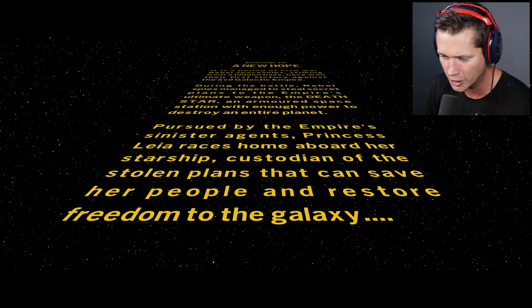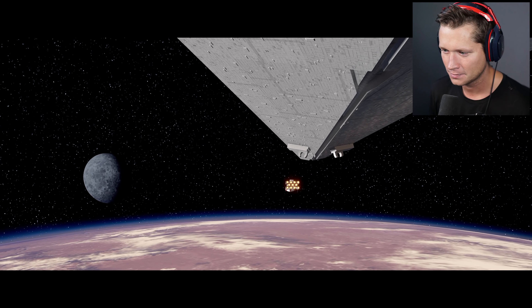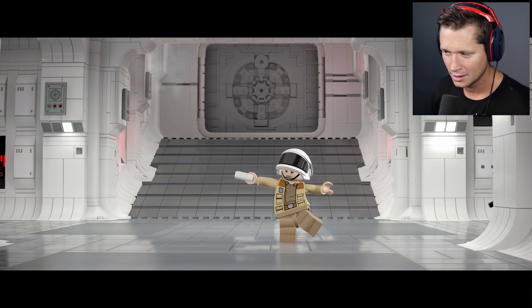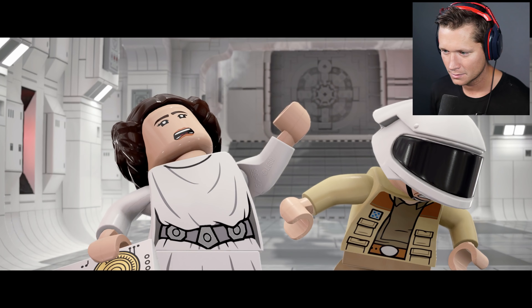So we've got the Death Star plans. Something tells me our plans are not gonna end up working out like we want them to. This is so cool, dude — it's literally the movie. They shut down the main reactor. There'll be no escape for the princess this time. Secure the airlock and prepare the escape pods. Here comes Vader.